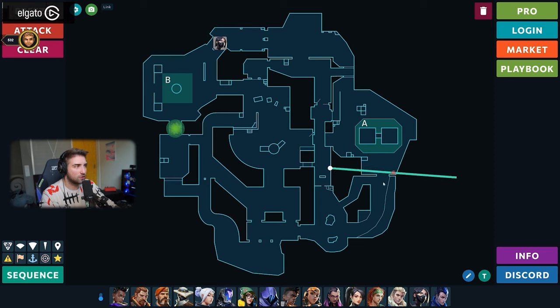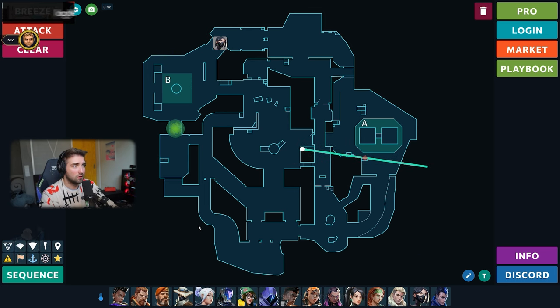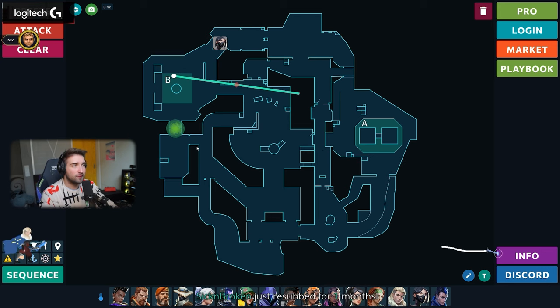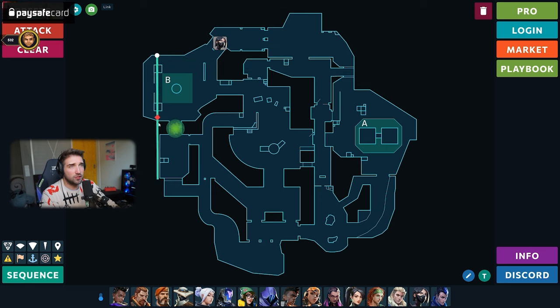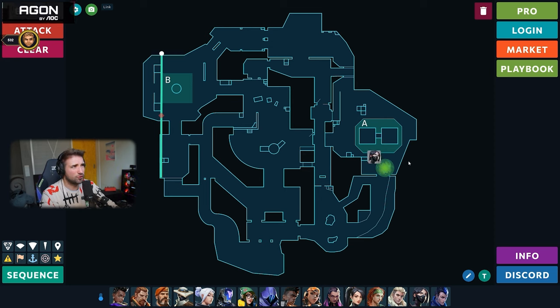If there's a good Viper player, opponents just won't push B, so you can use your wall for retaking A. When you do that, go from mid and do any wall like this — it doesn't really matter how clean it is, the only thing that matters is covering the cave so they can't see anything from cave. If you want to play A, you can do this wall here, then use the smoke for holding A, play from bridge for retakes, or play from here if you have enough time. Just play from bridge and throw the smoke with a lineup.